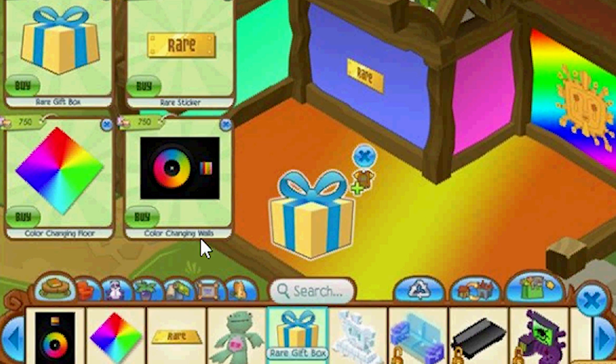I also came up with color changing walls. Imagine if you could pick the color for each wall in your den — you should be able to do that. Same thing with the floor — color changing floors. You should be able to pick any color you want, even like rainbow, a gradient, colors blended together. I even came up with an idea for a rare sticker — click on the rare sticker and smack it on your wall.